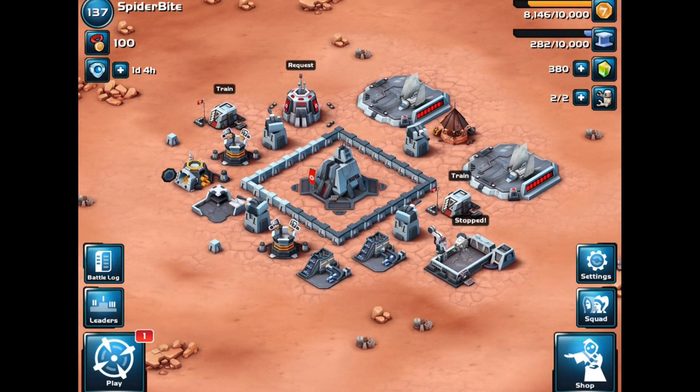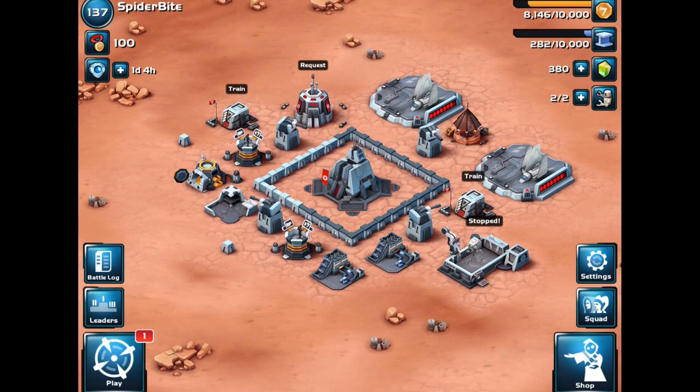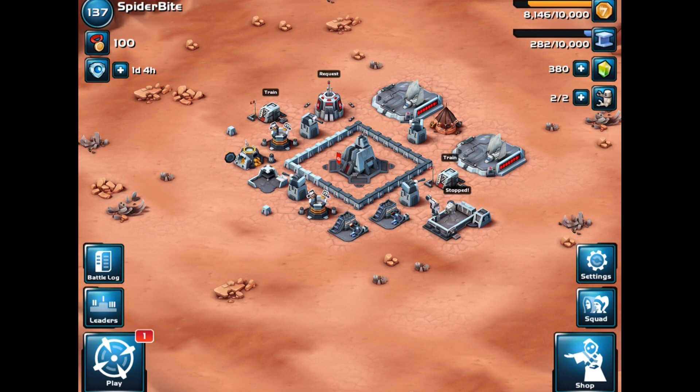We're back on Star Wars Commander. We have a lot of gold but not a lot of alloy — we need to upgrade the rest of our walls.